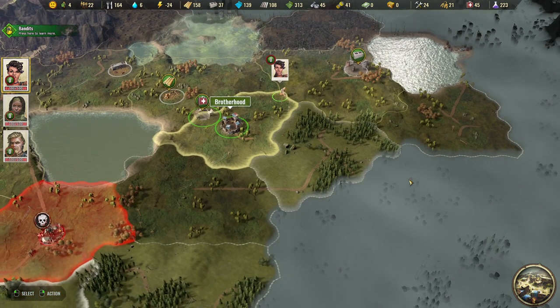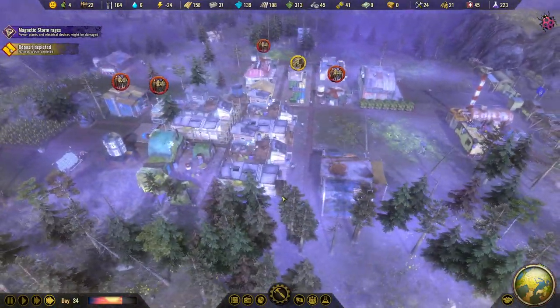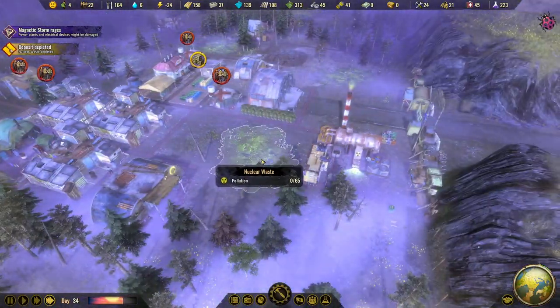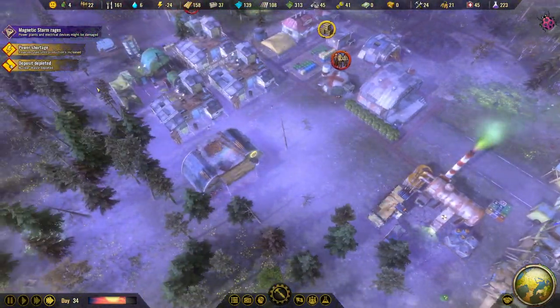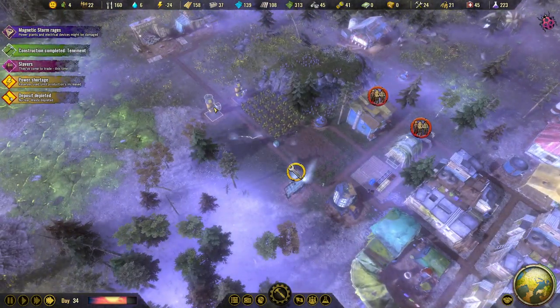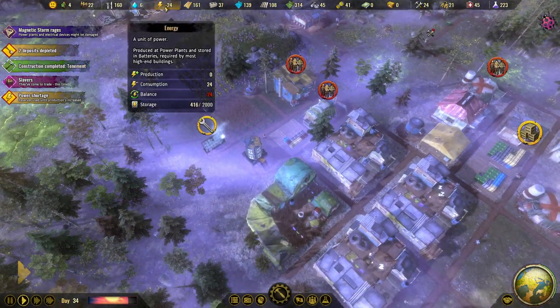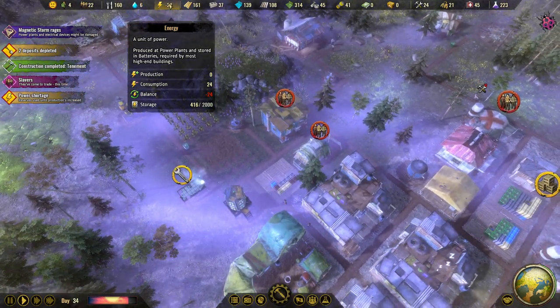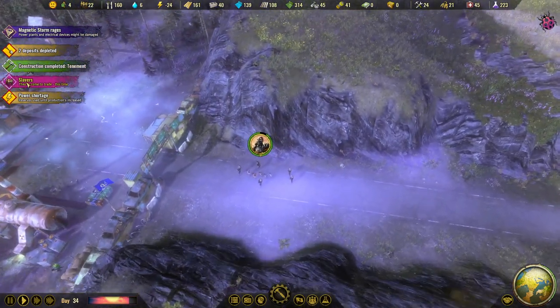The big nuclear waste deposit is gone now too. We have a power shortage - the wheat mills are no longer working and our storage is depleting. Someone is at the gate.